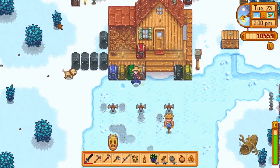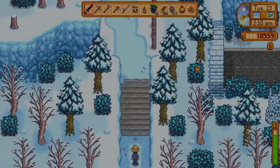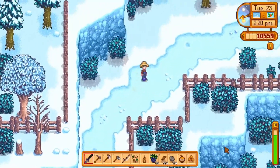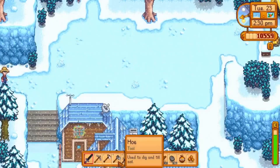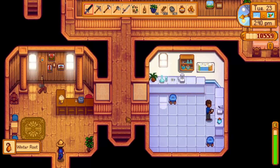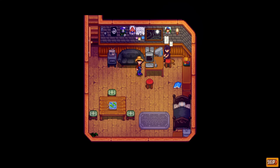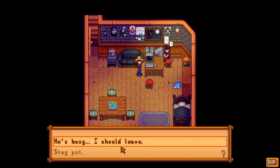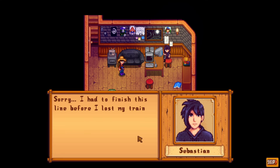Let's grab an earth crystal and go check out Robin's house. Dammit, Robin. We apparently have two hearts with this guy. He says 'give me one sec, I'm busy.' I should leave. 'Sorry, I had to finish this line before I lost my train of thought.'